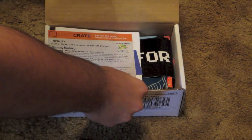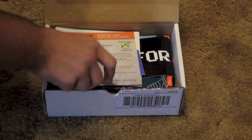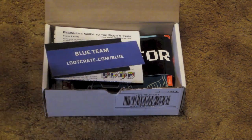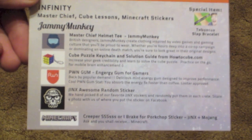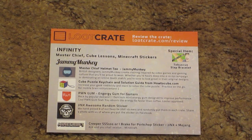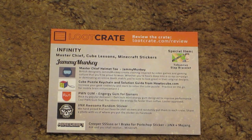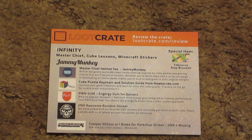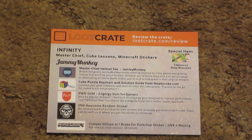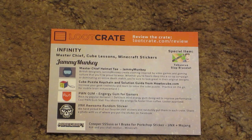First thing we have when we open it up is we are greeted with your traditional card that it does come with. It tells you everything that is going to be inside the box, and on the back it has some additional information. The Loot Crate does cost $19.37 a month, and that includes the $13.37 a month box plus the $6 priority shipping. If you guys want to sign up for Loot Crate I do have a link down below in the description — be sure to use that when you sign up and it will get you all set up for your monthly Loot Crate.